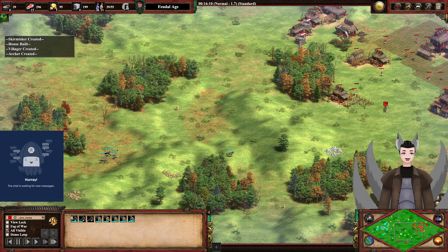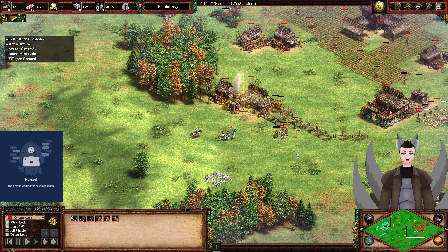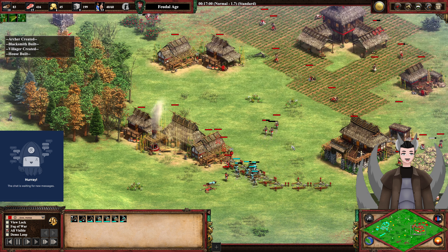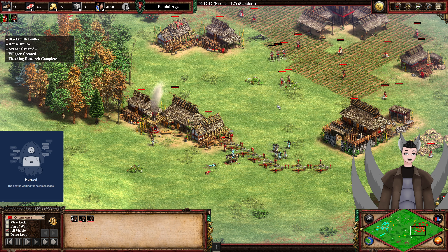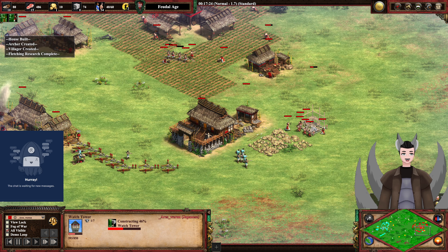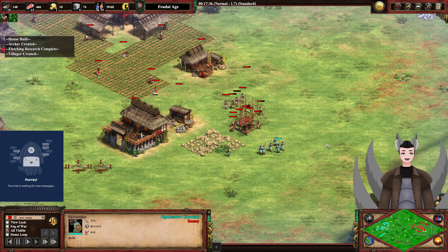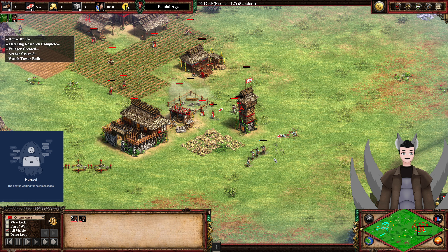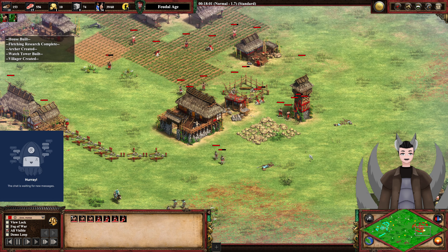We've got the Skirmishers and Scout killing a Wolf, now advancing forward. We have a force of eight versus a force of six, but Cyan's is quite wounded. Red does lose a Skirmisher, and a Skirmisher went down for Cyan as well. The Archers are falling back. Another Skirmisher goes down for Red, and his final Skirmisher goes down too. A Watchtower is being put up. The Skirmishers have the plus one ranged attack, increasing damage output by 50%. Archers go down, and the Watchtower scores some double kills — it did its job.